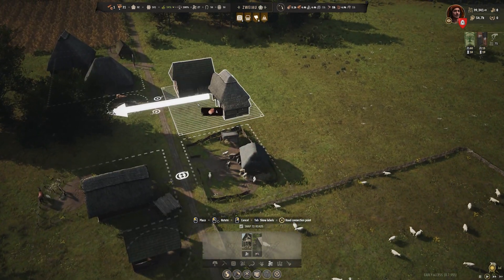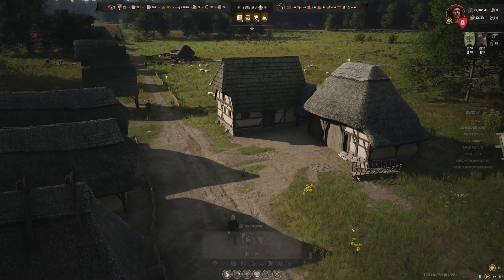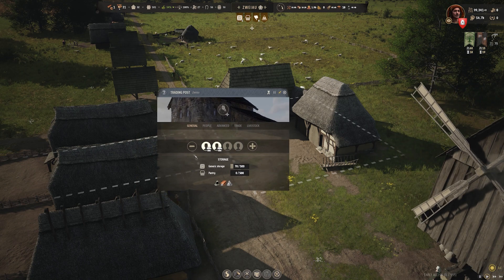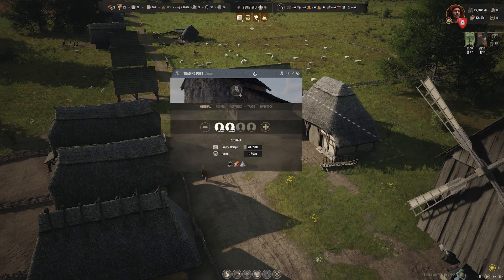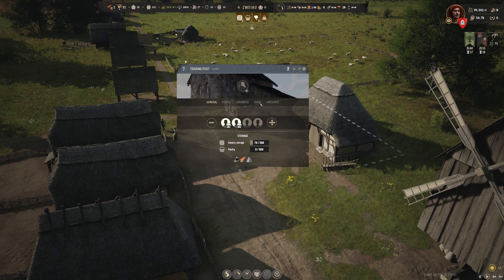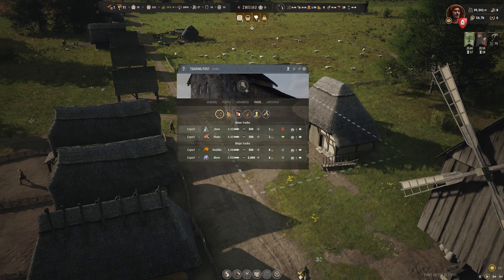You can grab it and place it on your map. Right after you have this building on your map or in your village, click on it. Like any other building, you can assign families to this building which can do trade for you, but since we want to know how to trade in Manor Lords, I will just go to the trade section of this building.